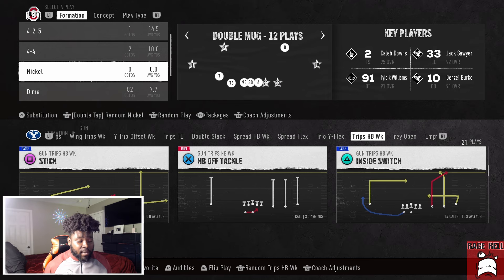The 20 playbooks are Alabama, Appalachian State, Arizona State, Boston College, Buffalo, BYU, Cincinnati, Fresno State, Hawaii, Illinois, Kansas, Kentucky, Louisiana Tech, Nebraska, Northwestern, Penn State, Pittsburgh, UAB, Washington State, and Wisconsin. Again, I'll have that in the description, but all those playbooks will have these two run plays.